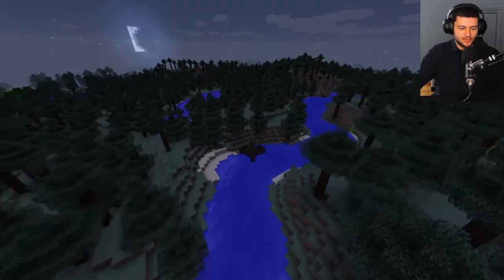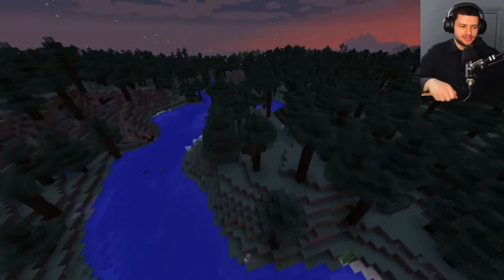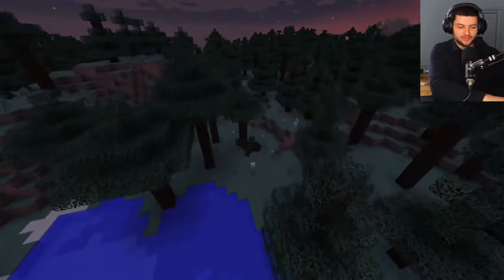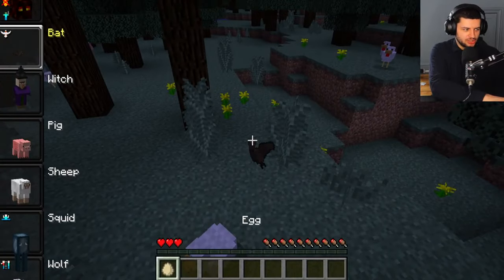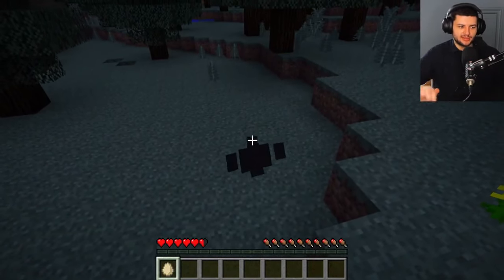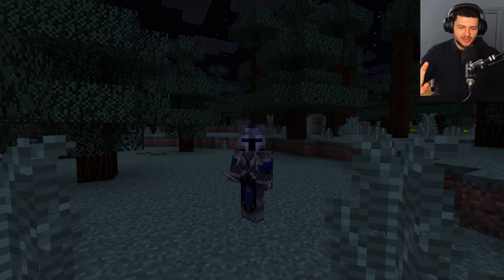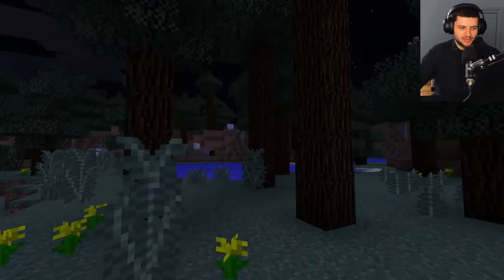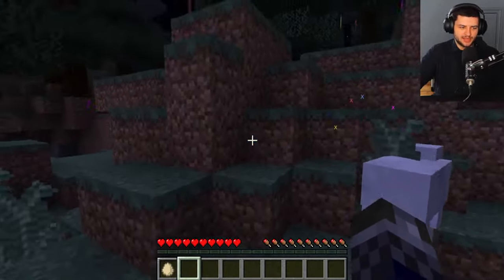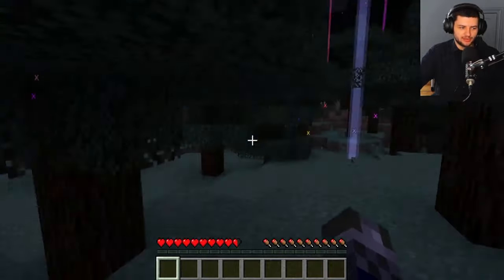If you double tap space you can actually fly as the bat, and it's nighttime so that makes sense. We can chill as the bat and fly up and down the river. What's really cool about playing as the bat is you could roleplay as a vampire — flying around at night, then hovering down and landing, and quickly morphing back into a player. How cool does that look! We've just transformed into a bat and then out of a bat, like some shapeshifter vampire. The bat doesn't really do much other than flying though.